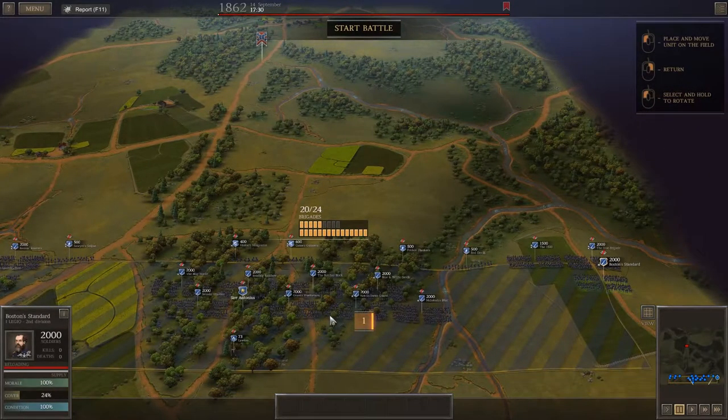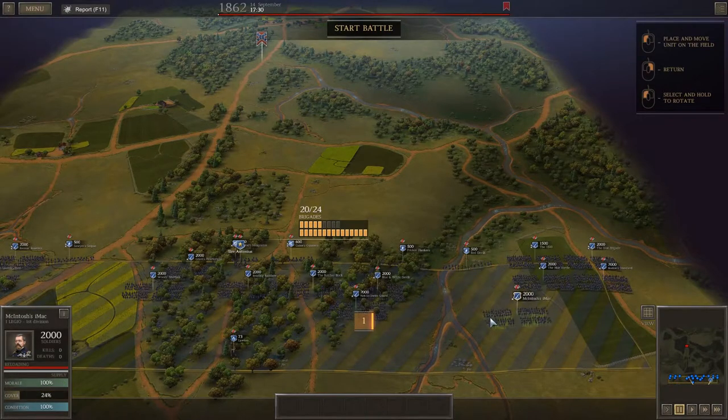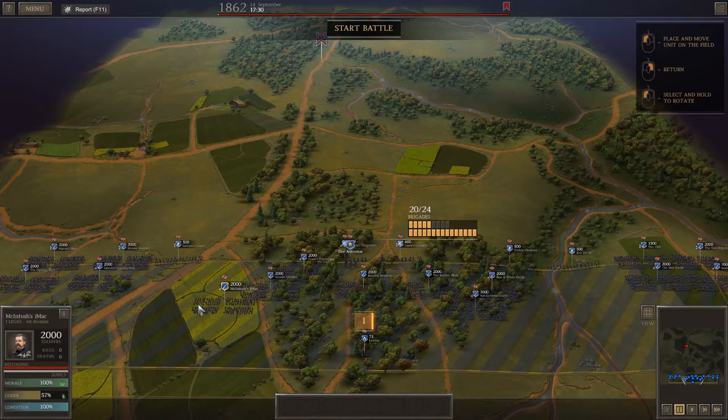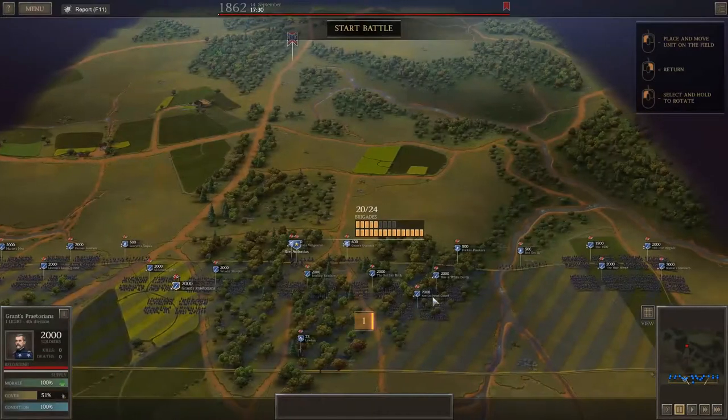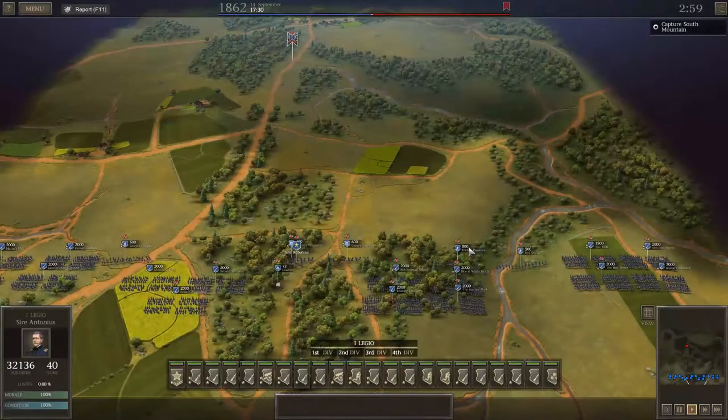Boston Standard and the Blue Horde will go right there. We can push our rookie guys over here. We may kind of have like four areas per se. Blue and White Devils, the Not-So-Swiss Guard. Alright, let's go ahead and start.